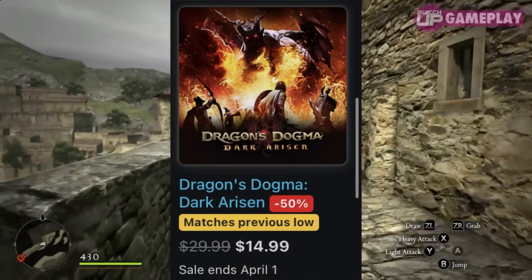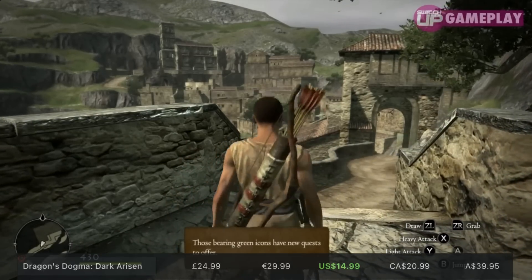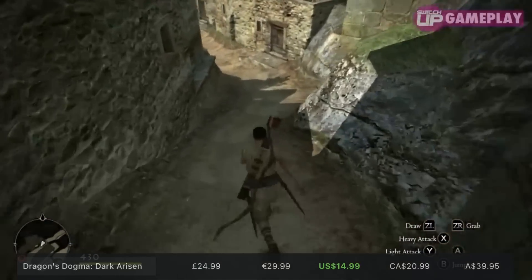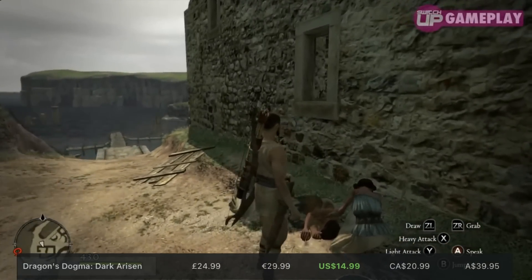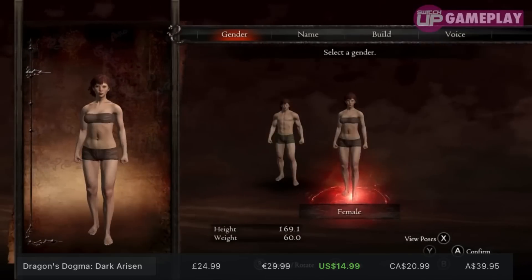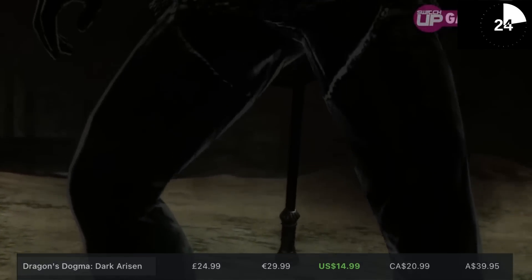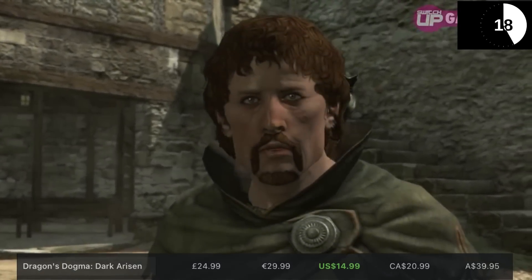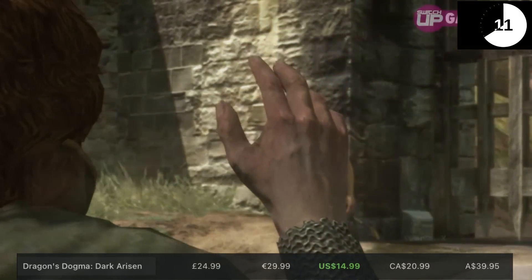Quite a few people asked if Kingdoms of Amalur was the better game out of Dragon's Dogma and it, and in all honesty I think Dragon's Dogma is a superior title overall. It has amazing combat — some of the best combat in any RPG — with the ability to climb up your enemy and stab them in the back, and it has some really interesting systems I just haven't seen used in many games. At 50% off — its all-time lowest price in the US — this is one you should definitely pick up. We've got a full review on the channel. It's a 12.1 gigabyte download, and it'll take at least 100 hours if you want to find and do most of the things available in the game.